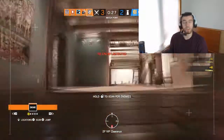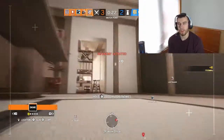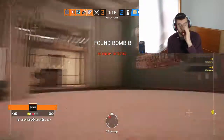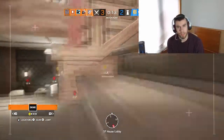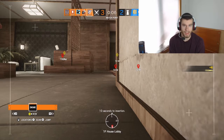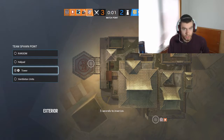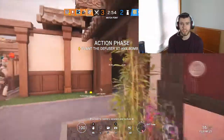Typically on defense it's Rook and Mute — we're not going to go there. We're going to talk about operators that kind of help you get better at the game more than just your gun mechanics. Rook, you put his armor down and you need a Rook on a team, but it's kind of like you learn how to anchor really well with an ACOG operator. Then on attack, normally a good operator to be if you're a noob is like Sledge, because Sledge just can break a bunch of holes. Plain and simple. So let's get into it.